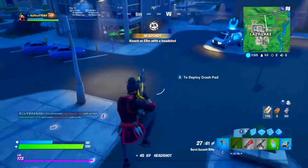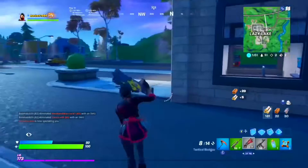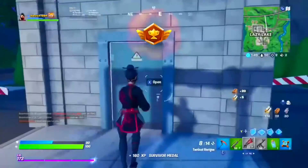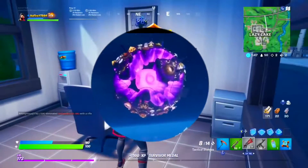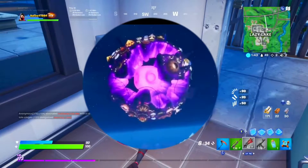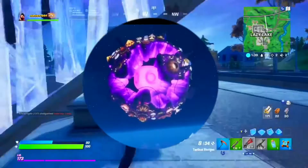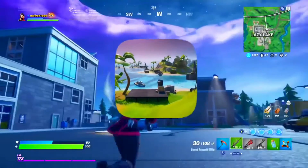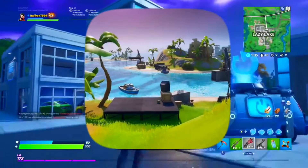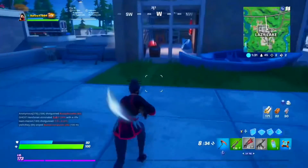First of all, if you look at the sky on the map, there is a floating purple circle-shape thing, and this is actually linked to the Travis Scott event. Also, there is some construction nearby Sweaty Sands, and that is also linked to the Travis Scott event.